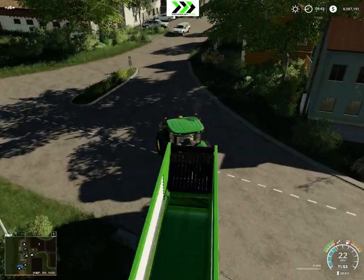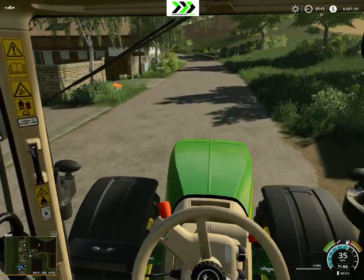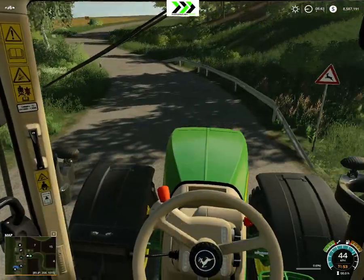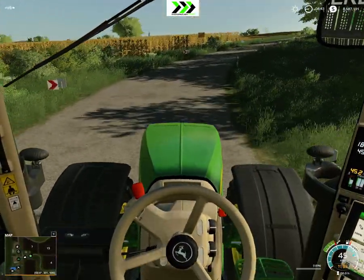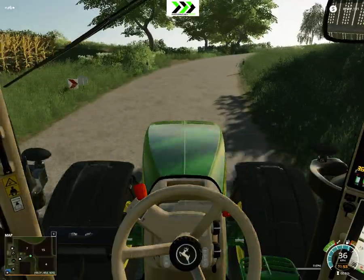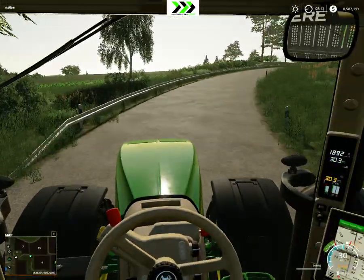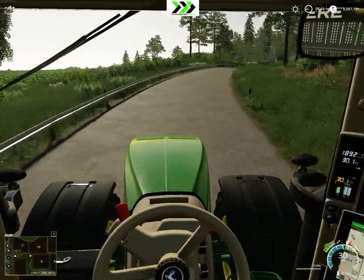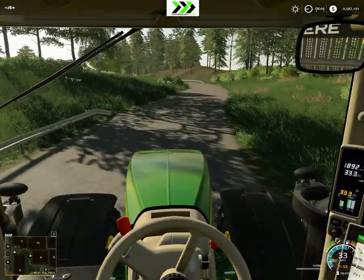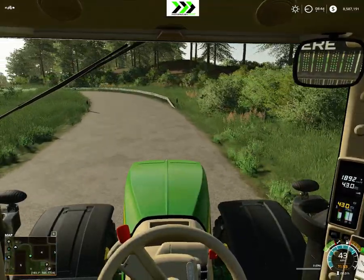The reason why I'm getting this trailer is that there's actually included in the map a machine that turns the grass — and I think chaff also — into silage. That's pretty awesome and it's included in the game, so we might as well use this to do some harvesting, get some grass. We'll have some grass fields, so hopefully that will go pretty smoothly. Excited about the map and excited about trying things out.